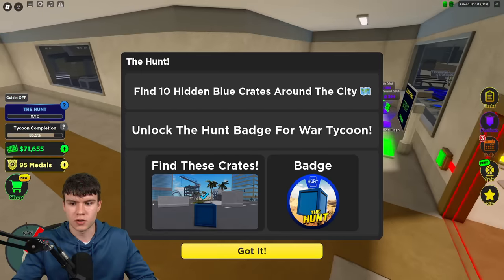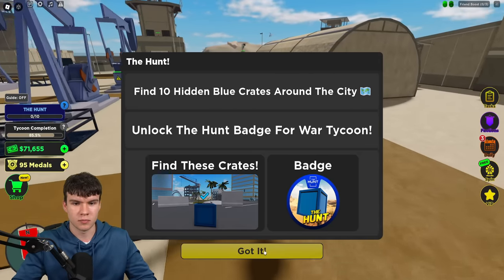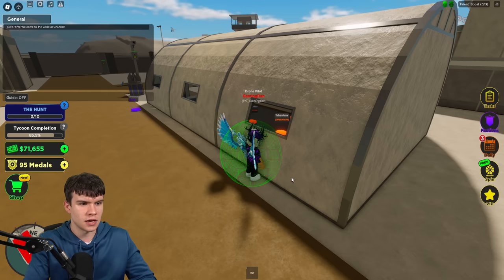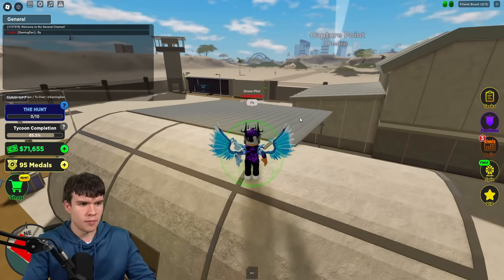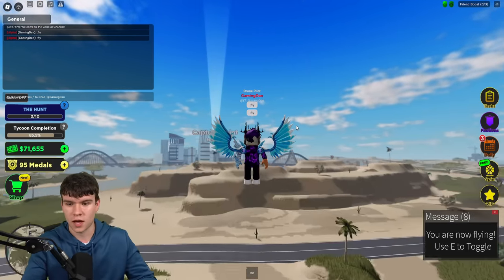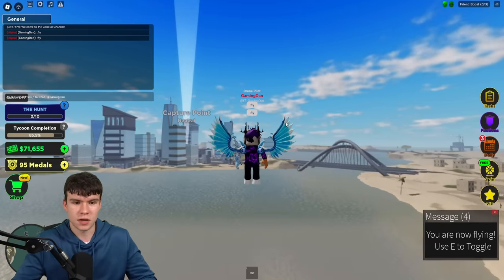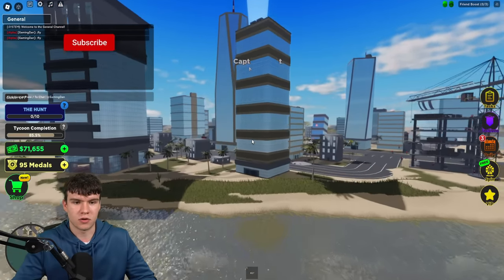Okay guys, so here we are. Pretty much, this is what we need to do. We need to find 10 hidden blue crates around the city. Then we can unlock the Hunt Badge for War Tycoon. So I'm going to be showing you how to find all of these right now. In a VIP server, you can fly — that's what I'm doing right now. But if you guys don't have that, don't worry because I'm still just going to show you the locations. You can get them no matter if you can fly or not.